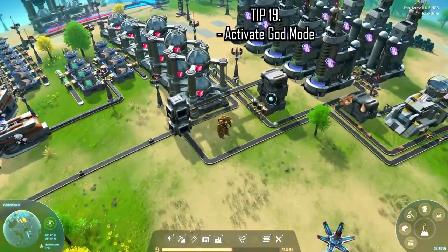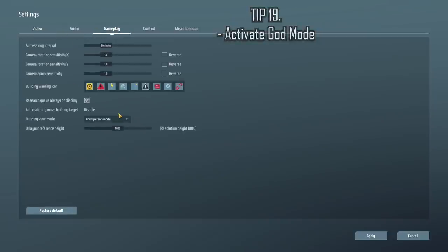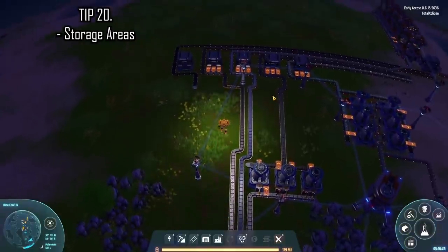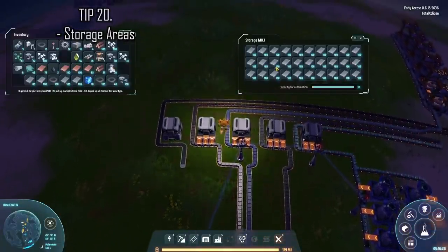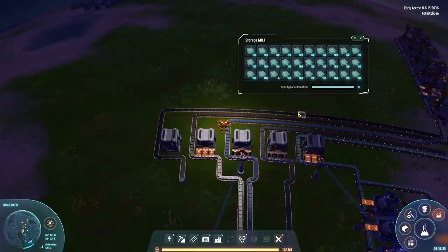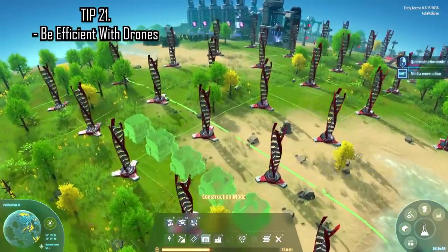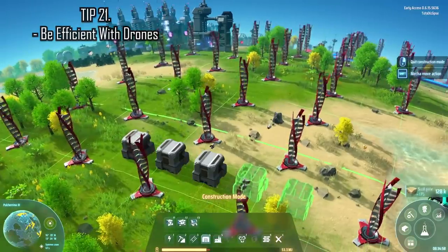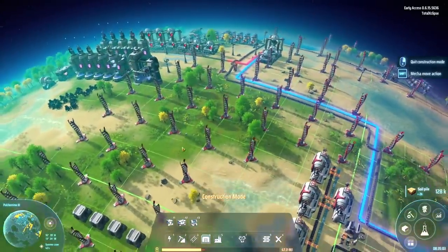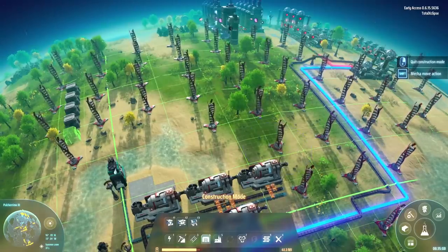On the subject of building, you can activate god mode in the settings to get better viewing angles. Early game, create a storage area for your items so you can easily collect them — this saves you running around your factory and collecting items off belts, which you can do by clicking the icon when a belt is selected. You build using drones and they have to fly to the item you're constructing to build it, then return to you before building the next item, all of which takes energy. Stay close to them for speed and fuel efficiency.